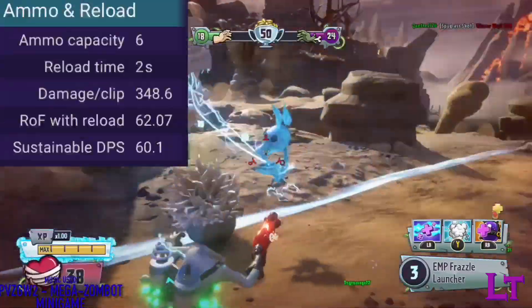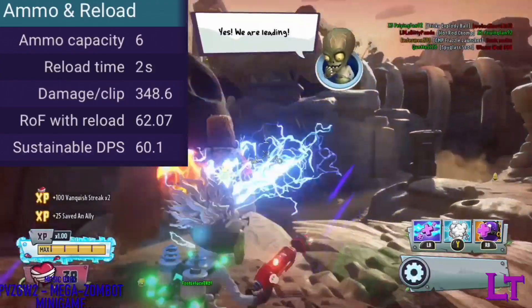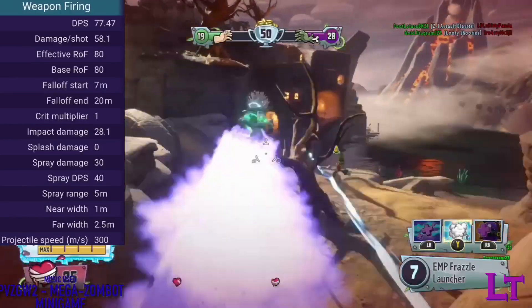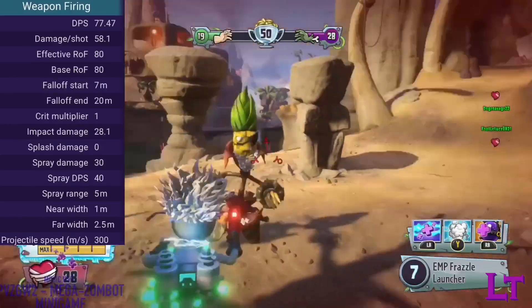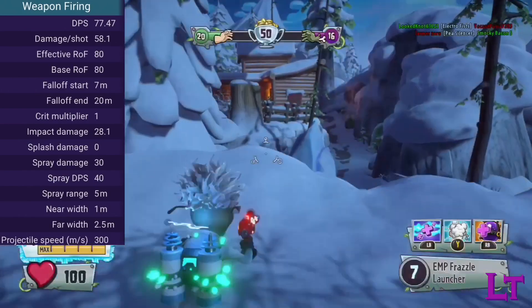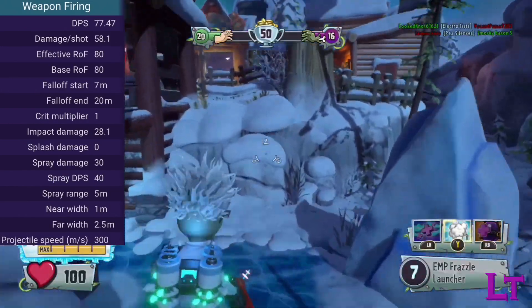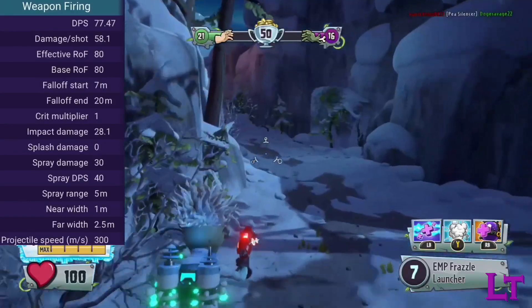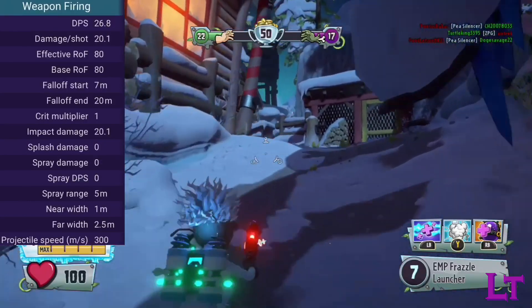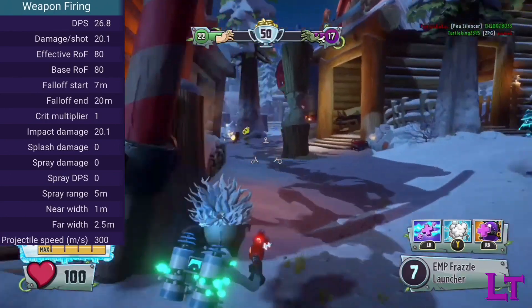It has six ammo per clip before needing a two-second reload. Each shot fired consists of both a projectile that can hit up to 28 damage and a close-range spread which deals an additional 30, making him deal a potential of 58 damage per shot at point-blank range. However, the weapon does suffer rather harsh drop-off, going down to 20 damage for the projectile at medium range.